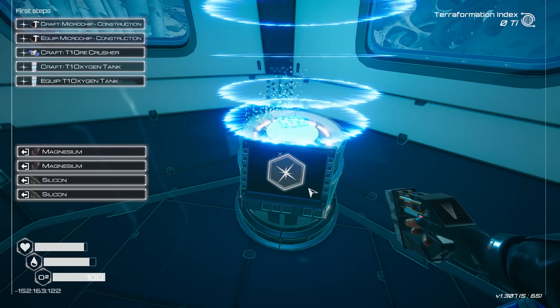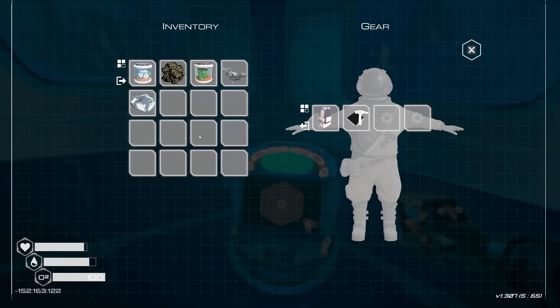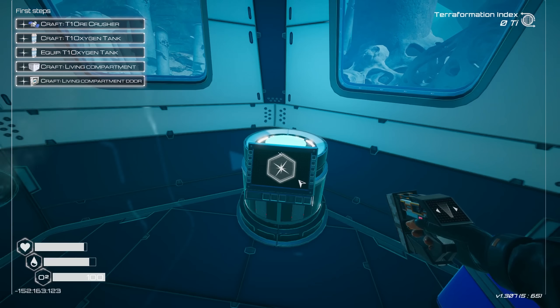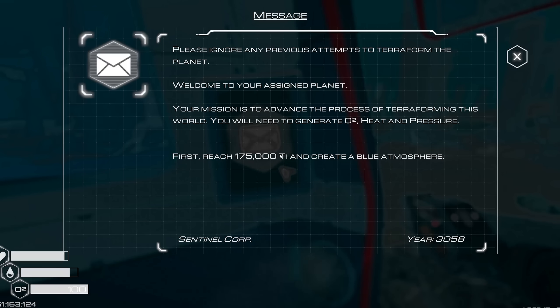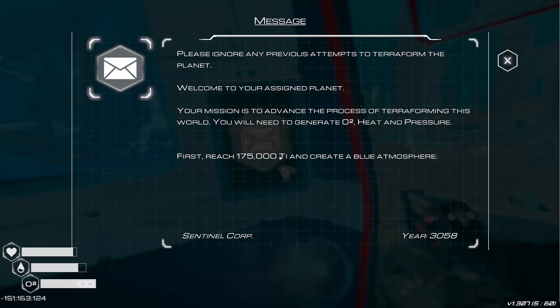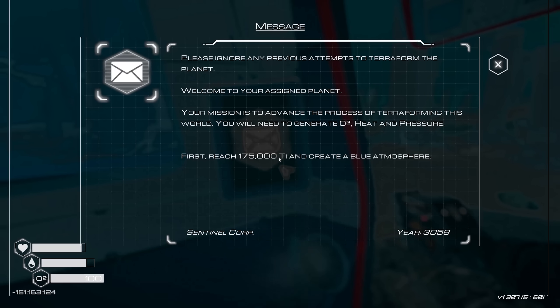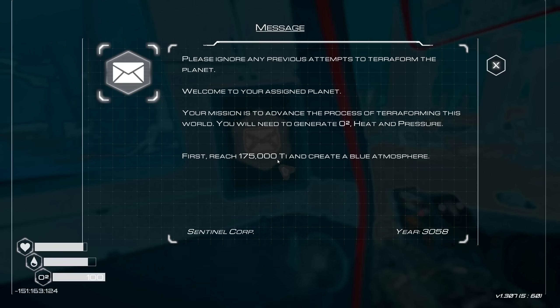Next up: microchip construction. I think we installed that into ourselves, right? It's been so long since I last played, but yes, now I should be able to construct. Please ignore any previous attempts to terraform the planet. Welcome to your assigned planet. Your mission is to advance the process of terraforming this world. You would need to generate O2 (oxygen), heat, and pressure. First, reach 175,000 TI and create a blue atmosphere.